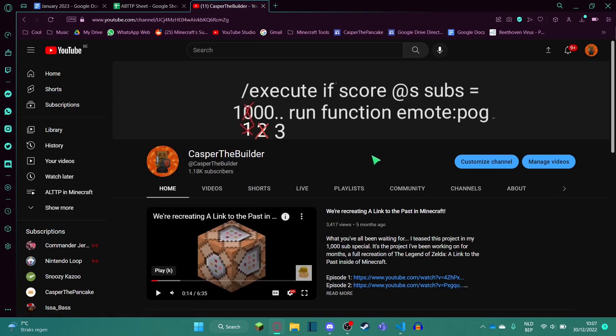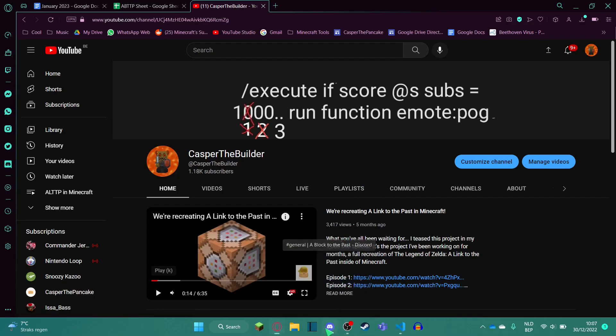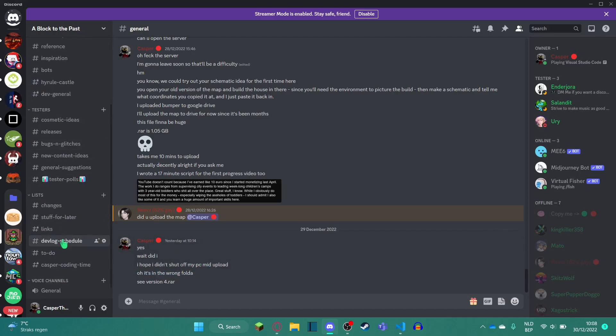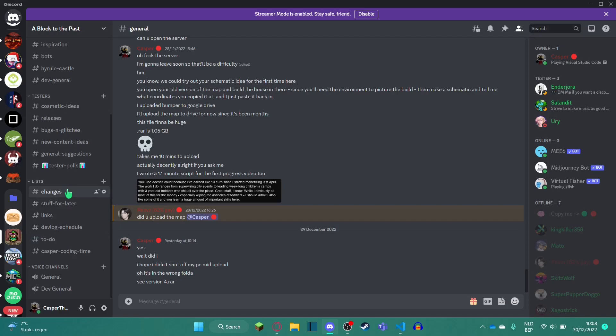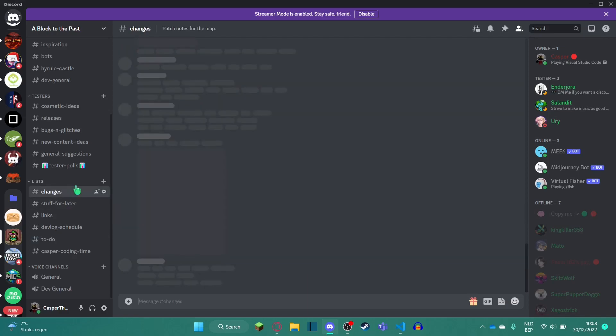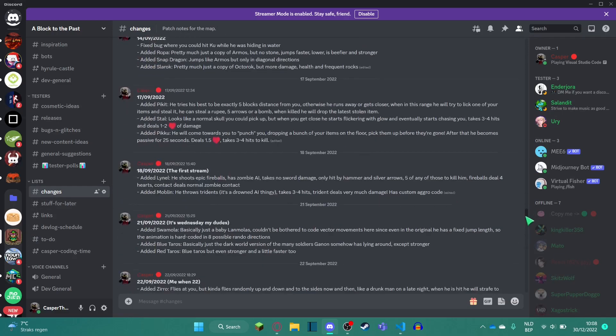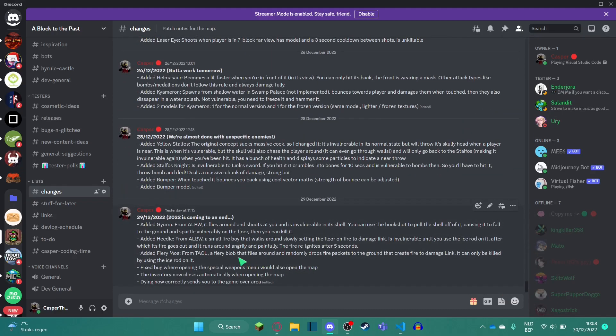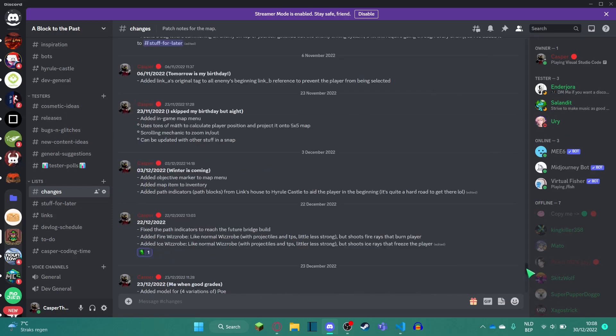What I want to talk about first is how it all started. So here's the Discord server — a private server for testers and developers. There's a lot of secret stuff in here, but the main thing I want to highlight is the changes list. This is a channel where I post my patch notes — everything I do each day. As you can see, I try to work on this multiple times a week.